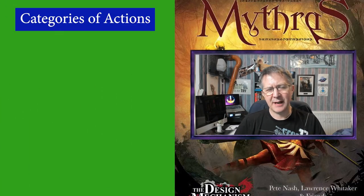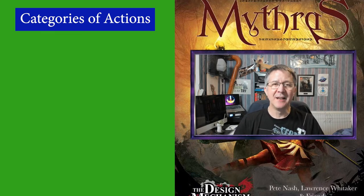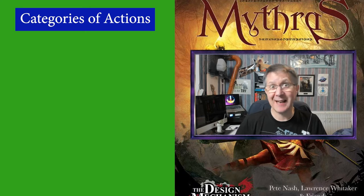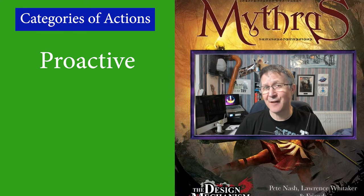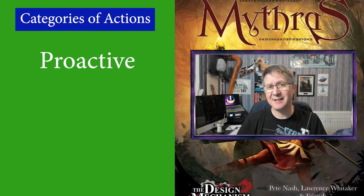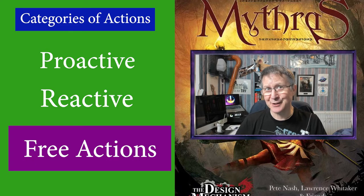Within Mithras there are various actions that you can use throughout combat, and these actions are placed into three categories. First of all, proactive actions — these are offensive actions like hitting someone, throwing a weapon, casting a spell, or moving. Then there are reactive actions which include things like parrying, evading, and interrupting. And then there are free actions, which as their name suggests cost no action points at all and can be used throughout the combat rounds and turns.